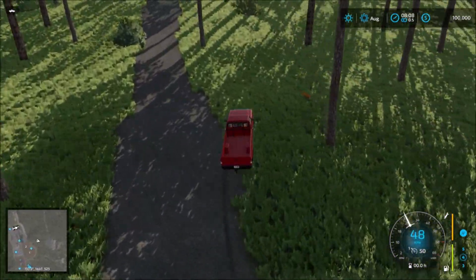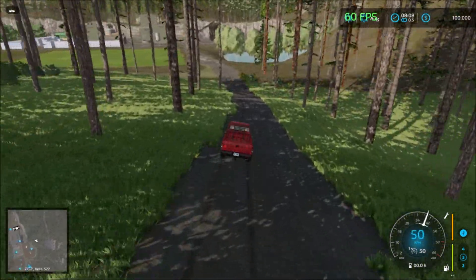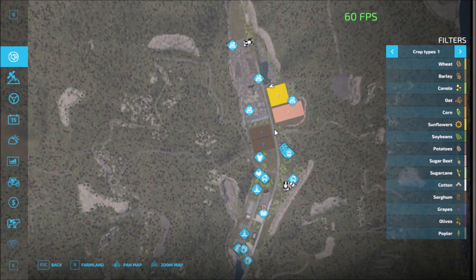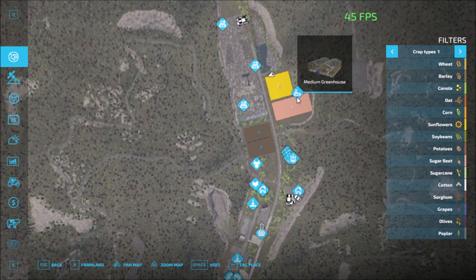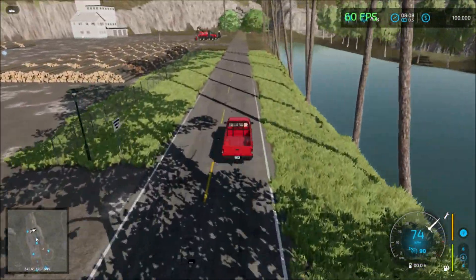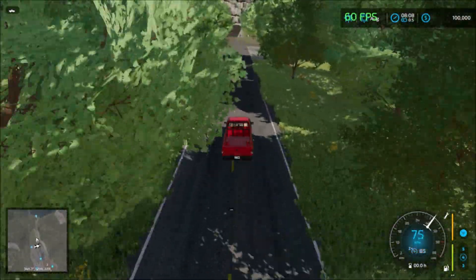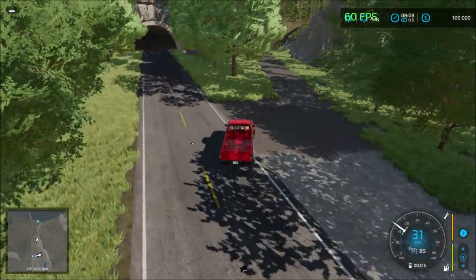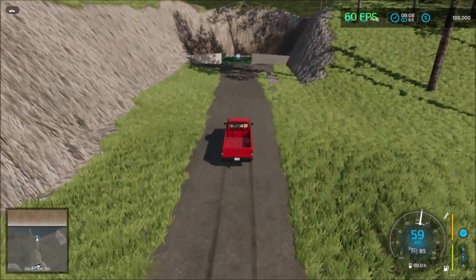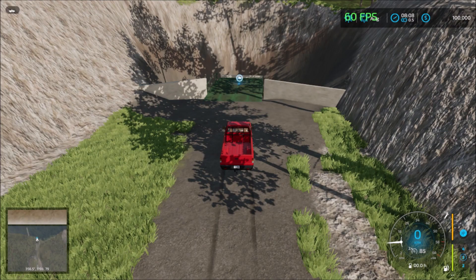This road just takes us into the forest area, so I'll turn around here. The road to the sell point is over here — this road takes us to the sell point, which is the green house area. Up here we have to go around this way to get to the main selling station.